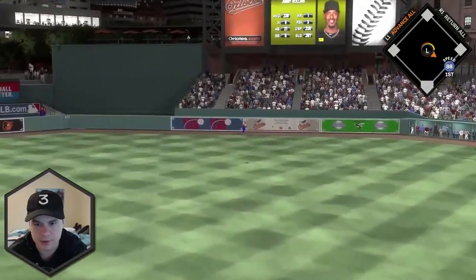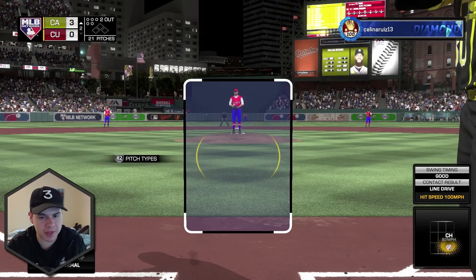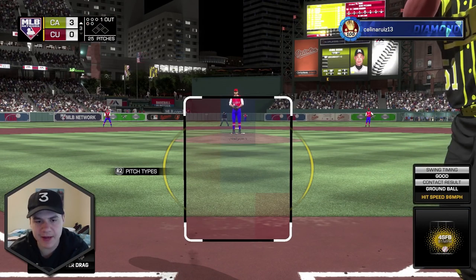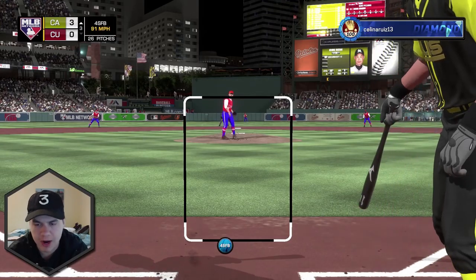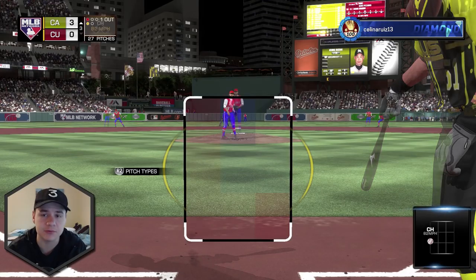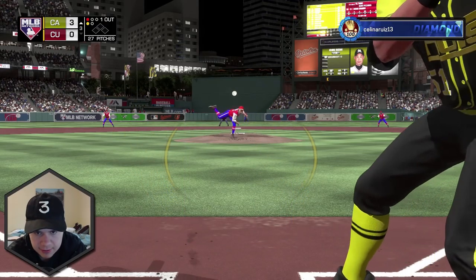Jimmy Rollins — that ball's deep, that ball's carrying. Did I just hit a home run with Jimmy Rollins? I mean, that was actually a really good swing. I kind of got on top of that, but for some reason that bad boy carried. I'll take the home run, sure. Next at-bat for Ichiro — nobody on with one out here in the top of the third. Trying to get Ichiro on base for that speed threat. All of my runs so far have been because of home runs. I'd like to manufacture a run — get on base, use my speed, snag a stolen base, something like that.